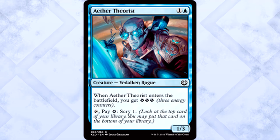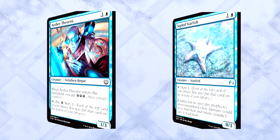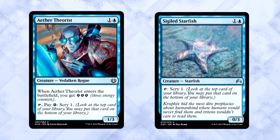Aether Theorist is two mana for a 1/3 Vidalcan Rogue. When it enters the battlefield you get three energy counters, and you can tap it and pay one energy to scry one. I'm honestly surprised that this is a common. It's a 1/3 which means it'll block early attackers just fine, and it comes with three energy so you have three turns worth of scry to work with. I think Aether Theorist is definitely uncommon material in the common slot. Mark my words, this card is going to do work in limited.